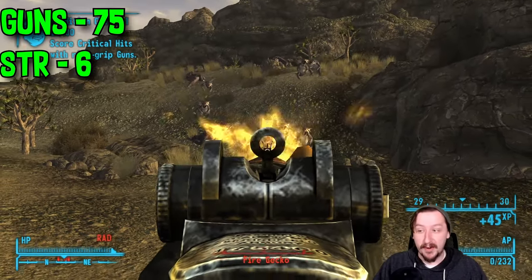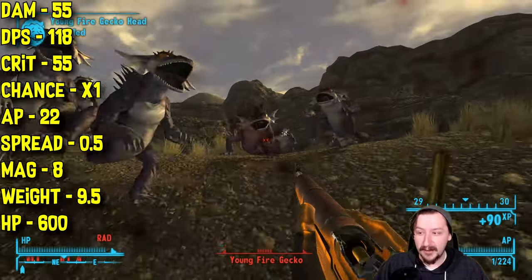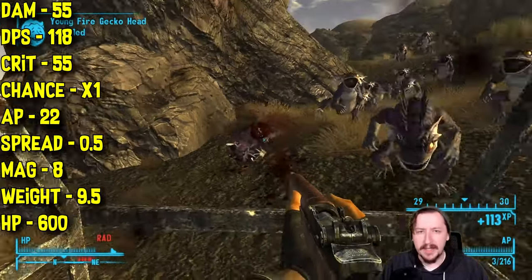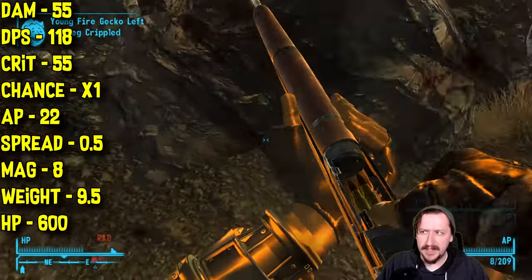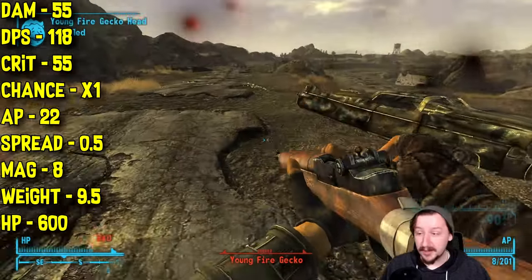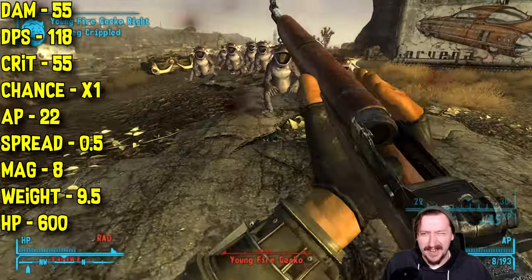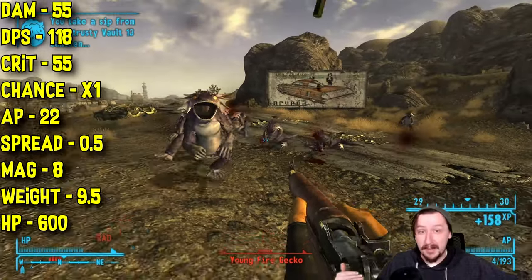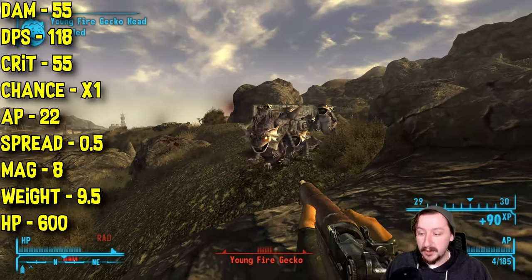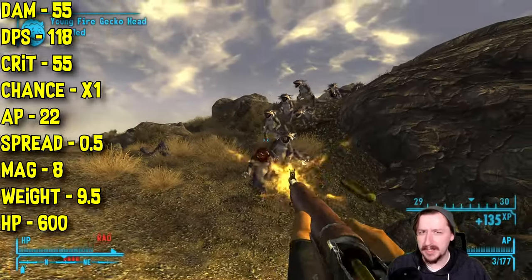For the base stats of This Machine: it requires 75 Guns and 6 Strength, same as the standard Battle Rifle. This one does 55 damage per shot and 118 damage per second, with 55 crit damage and a 1x crit modifier. It only costs 22 action points in VATS — even better than the regular Battle Rifle's 25. It is also slightly more accurate at 0.5 spread versus 0.55. It holds 8 rounds, weighs 9.5, and has a whopping 600 item HP.